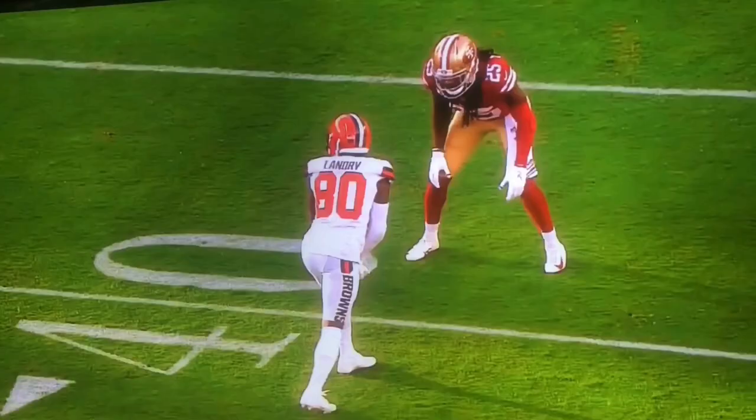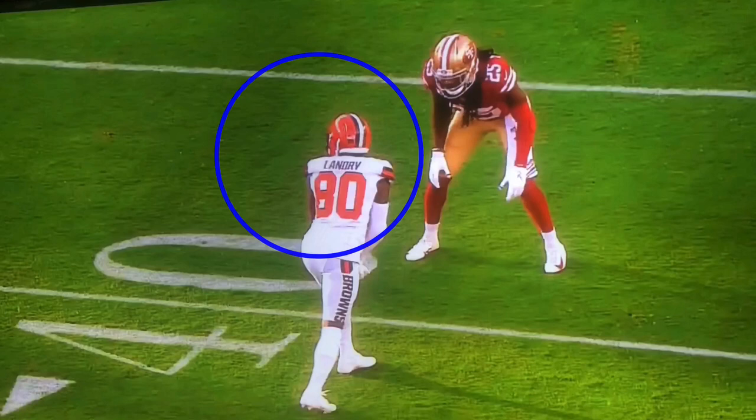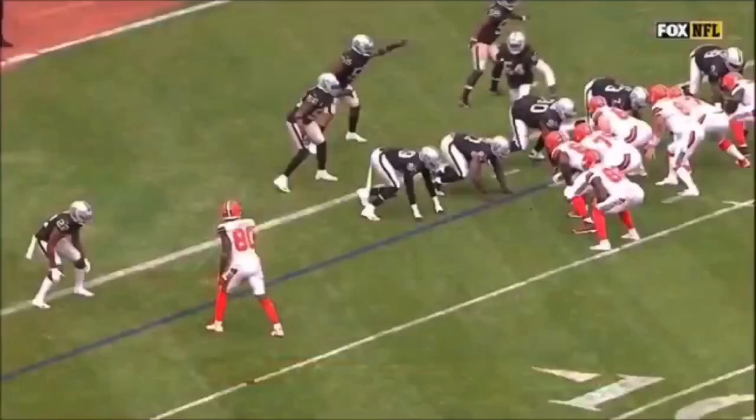This first clip is going to be against Richard Sherman, one of his more recent routes. The main thing I want you to see is how he's able to get Sherman to open up this gate. He probably has safety help over the middle, which is why Sherman's opened it so easily, but it's still manned — probably a two-man look. Let's watch this thing full speed, then we'll break it down: hesitation, double step to the outside, get those hands off him, restack, in and out of his break, snap down, catch the ball, and get upfield.